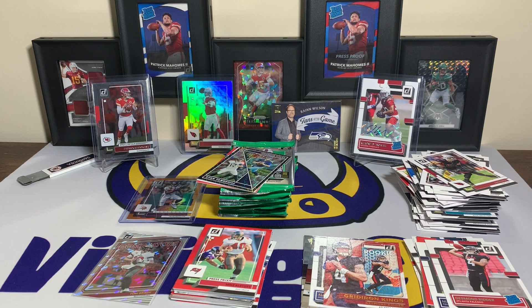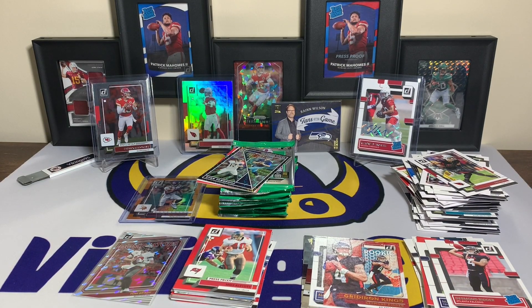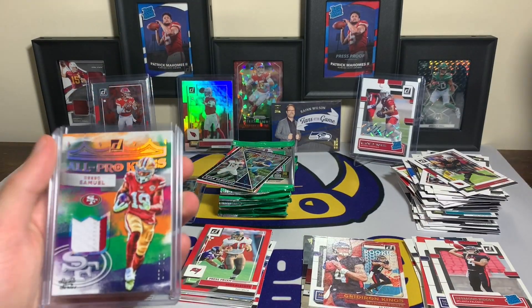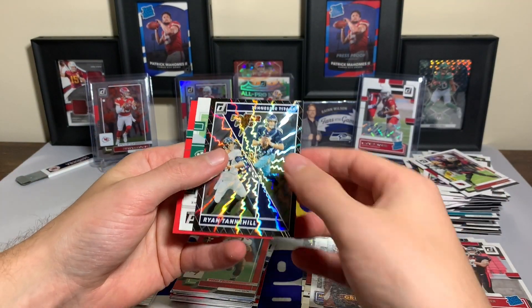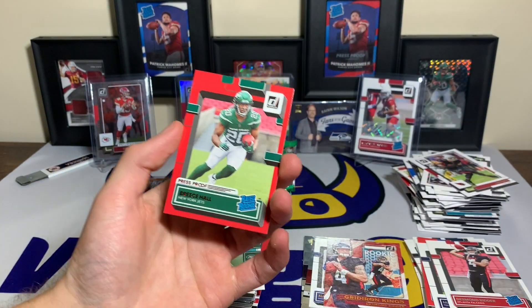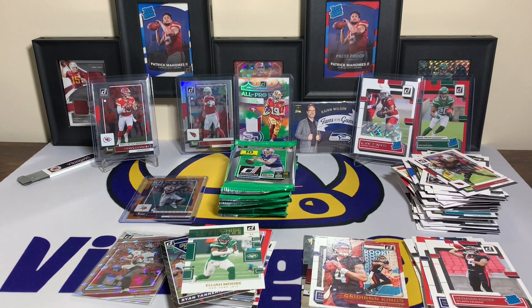That card is very thick — might be thicker than a 130 point top loader. I got a bunch of top loaders over here. All Pro Kings Debo, throw it in the back. The other pack had Power Plus Tannehill and Elijah Moore franchise futures. And we have a Breece Hall red press proof rated rookie — I was waiting for some Iowa Stater to show up. It's not a Brock Purdy, but it is the other Iowa Stater I would hope to pull. Throw that in the back.